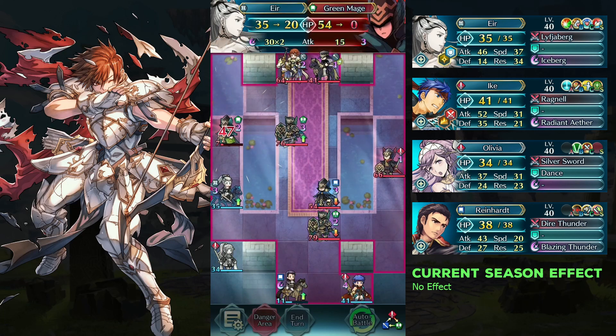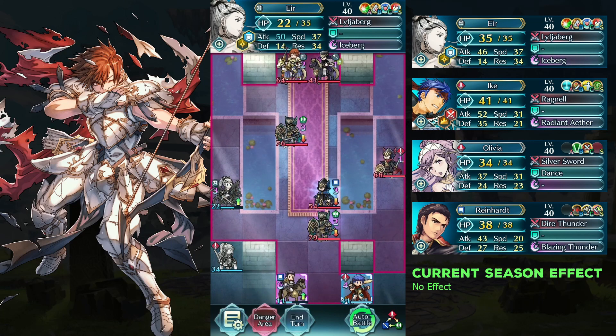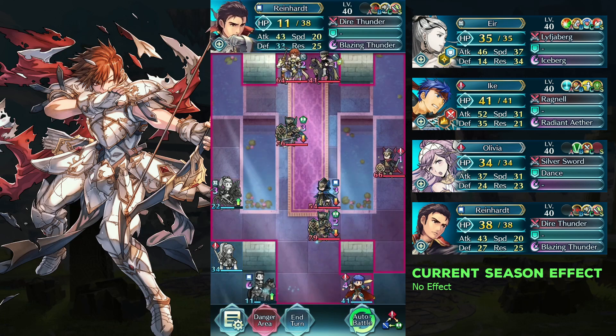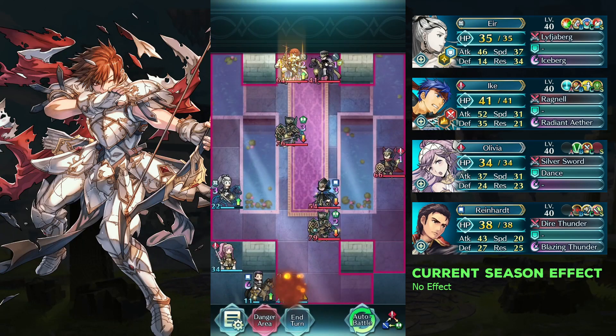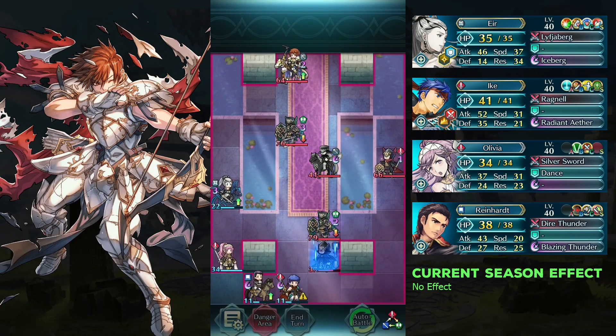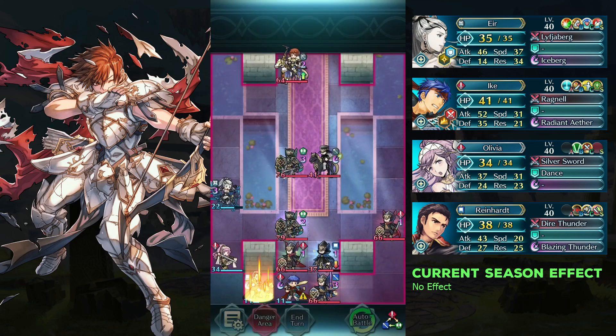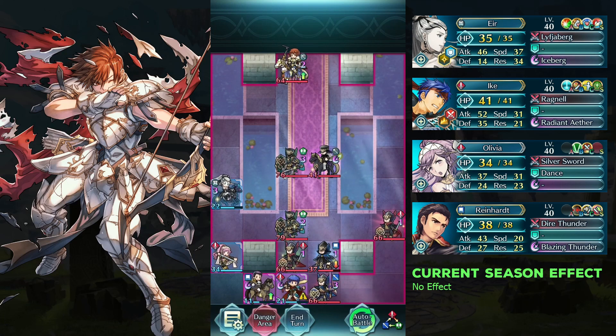The glimmer of life. Move Wild Heart 1 space left, move Ike left, move Wild Heart 1 space left, move Ike left. Attack the landslide fighter and swordfighter with Wild Heart.